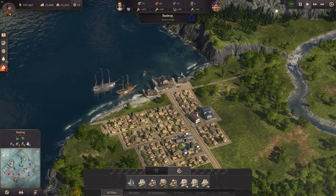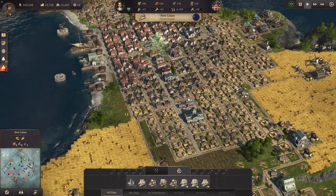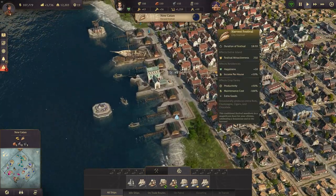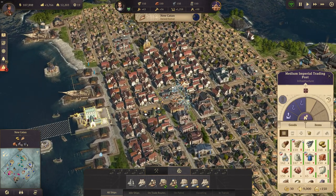Hello guys and gals, welcome back to another episode of Anno 1800. We're back here now in Yucatan and we're going for the next stage in this episode.